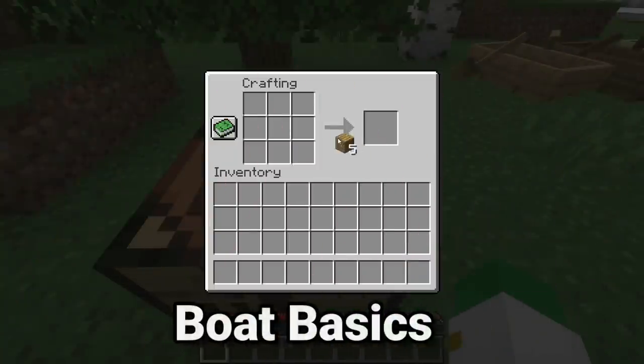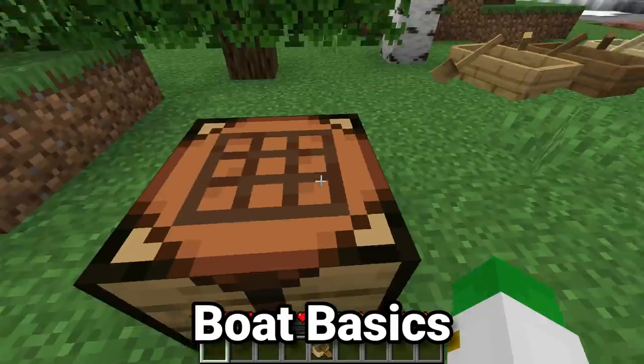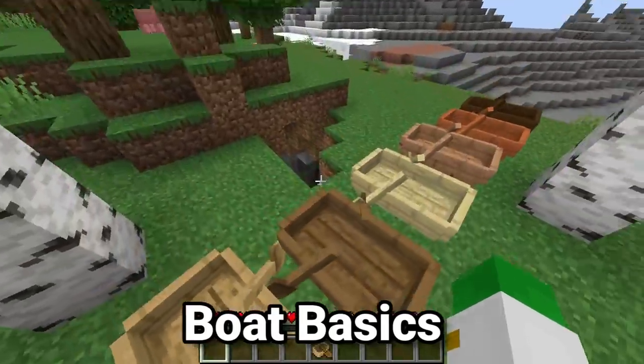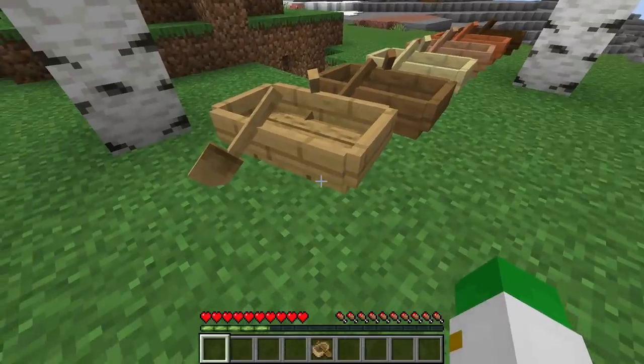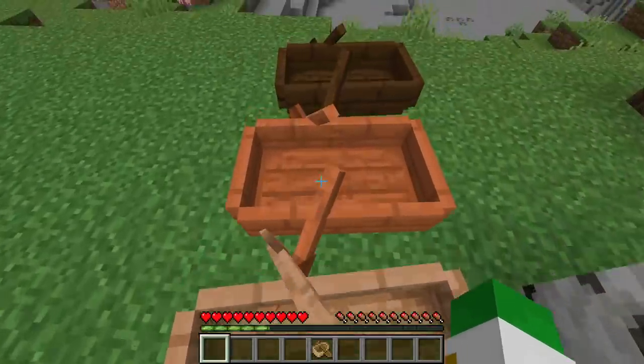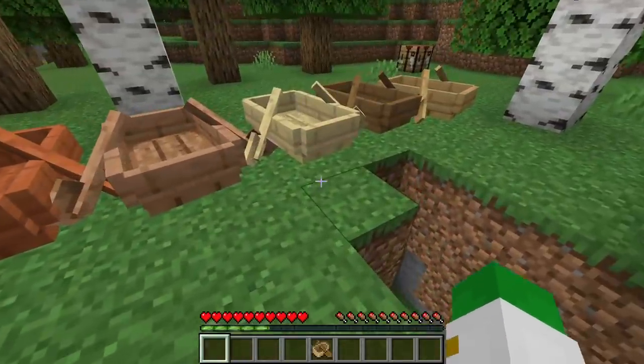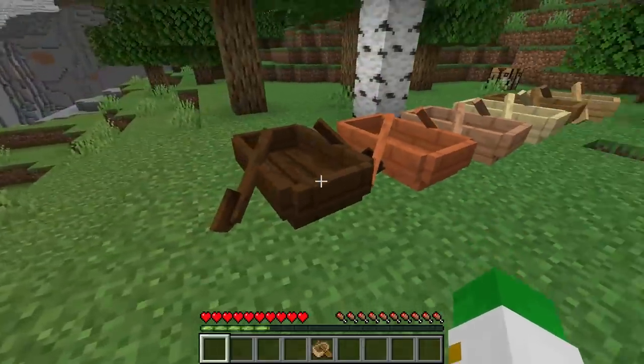Boats are incredibly easily crafted with five oak planks, and you probably already knew that. There are six different varieties of boats: oak boats, spruce boats, birch boats, jungle boats, acacia boats, and dark oak boats, and every single one of them has the exact same functionality, although they are very pretty colors.